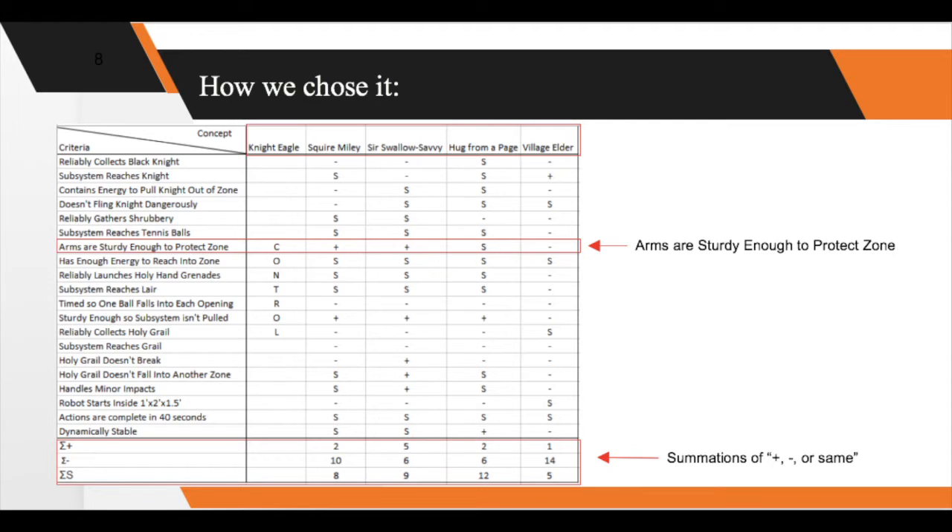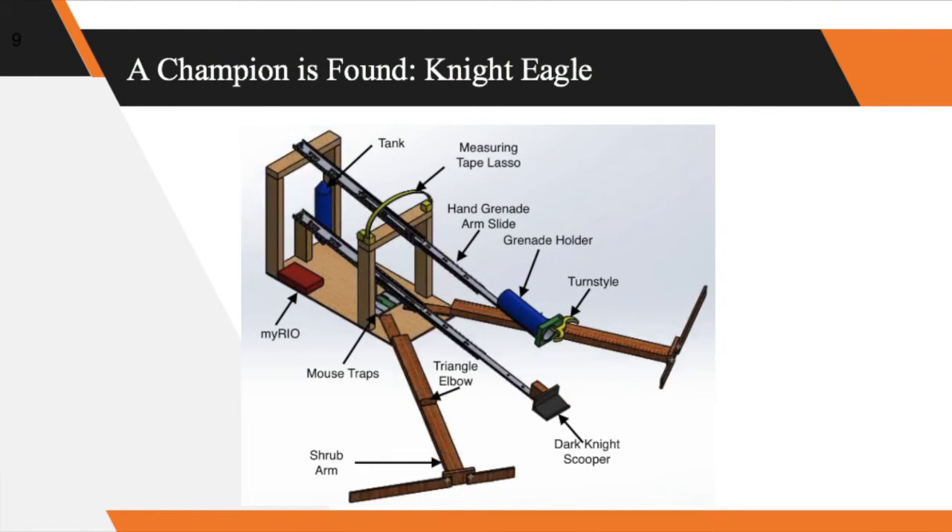We used an evaluation matrix to determine the final design. We set the Night Eagle as the control, and it's rather easy to see that no design outweighs its benefits, at least numerically. Upon considering which criteria would be more important, possible to correct or compensate for, and necessary to avoid disqualification, the Night Eagle was still the obvious champion. Our champion is the Night Eagle. It was chosen for its ability to box, use of outside resources, the limited use of mousetraps, and by extension the consistency in tasks — mainly gathering shrubs and launching Holy Hand Grenades.